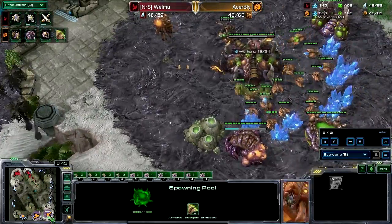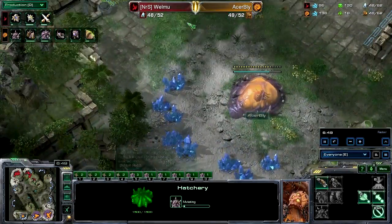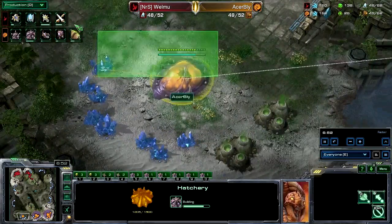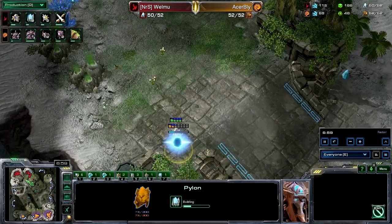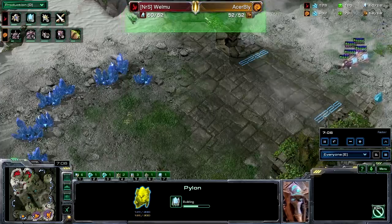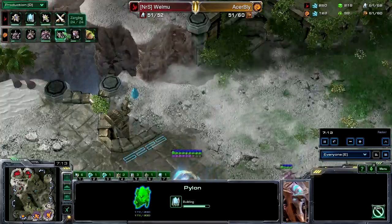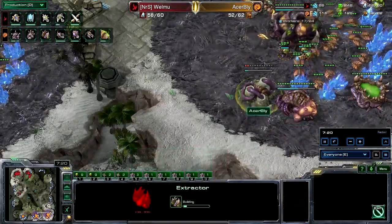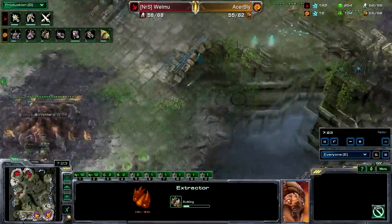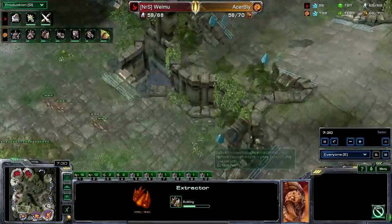The Lair is starting to get done. The third expansion is almost complete. Supply is nicely evened out at 50 to 52, so no huge difference there. A couple of Zerglings are being made to defend, along with a roach warren for another gas to get a bit more economic advantage — Bly also needs that gas to get roaches since he doesn't have the economy to support them at the moment.